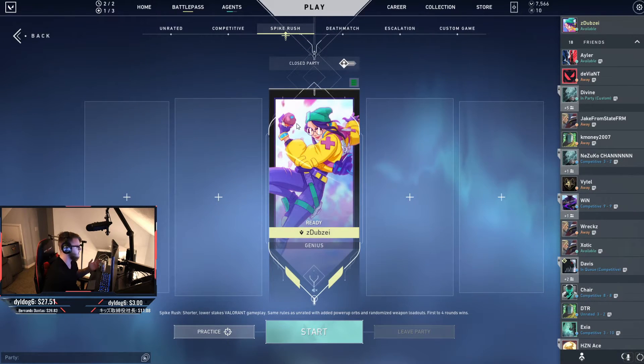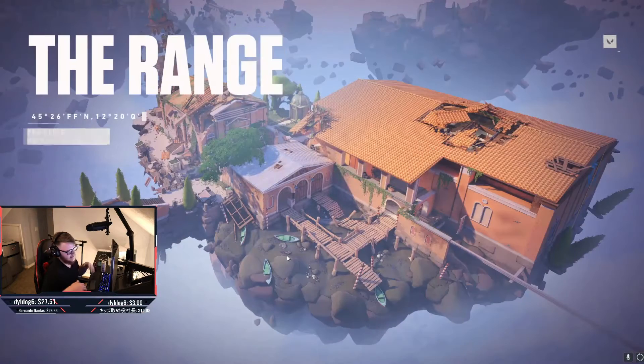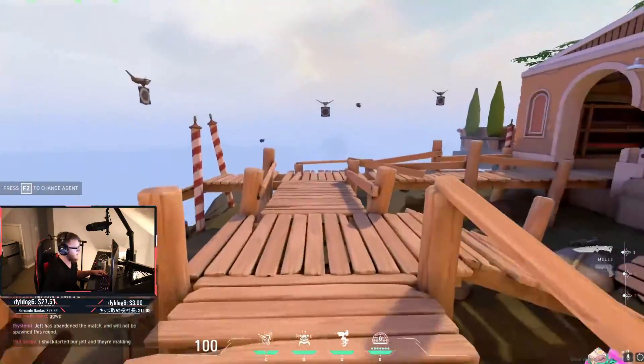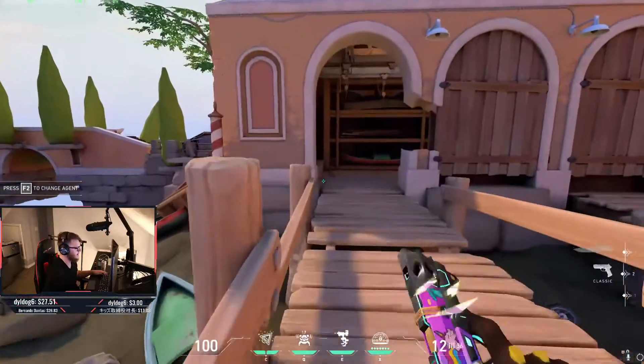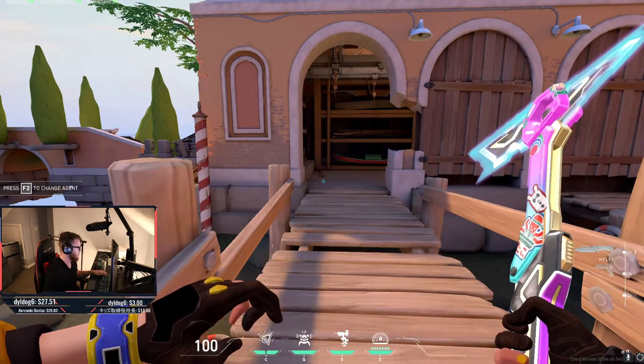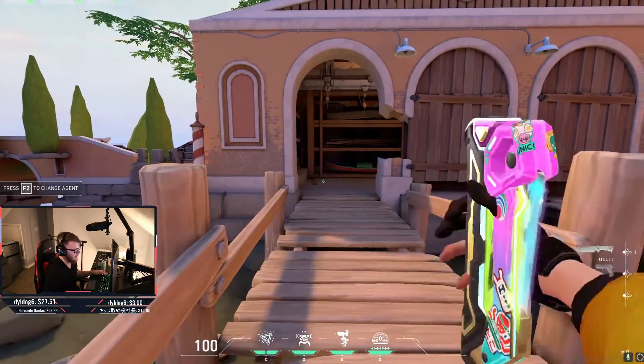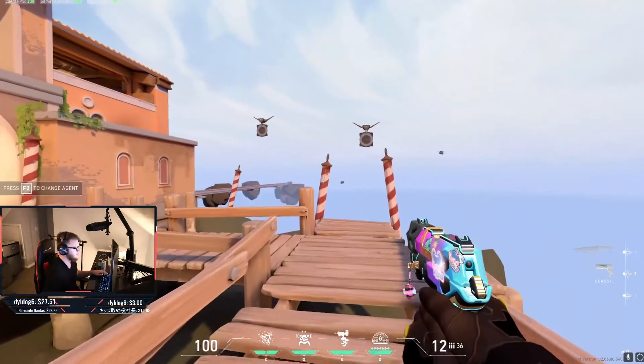I'll throw in some clips of me using the different skins, but I'll run into the range really quick and show with her hands why it's hard to pick skins that really match her. When I did Astra, it was really easy because she has a lot of purple on her hands. Even though Killjoy wears a bright yellow jacket and a pretty green beanie, her actual hands — you really only see a little bit of yellow and blue, but most everything else is brown.